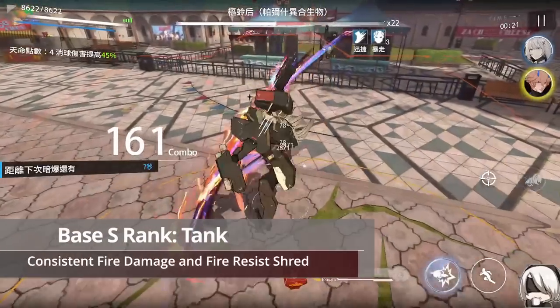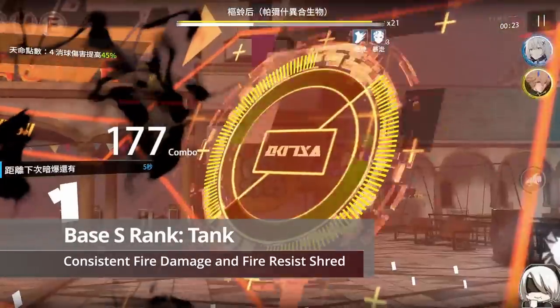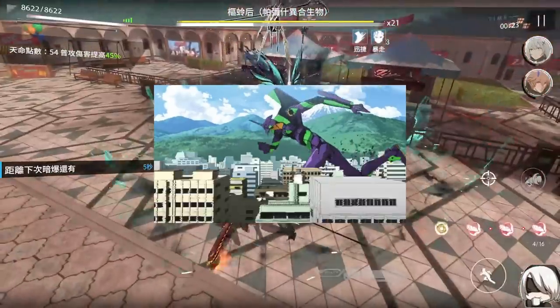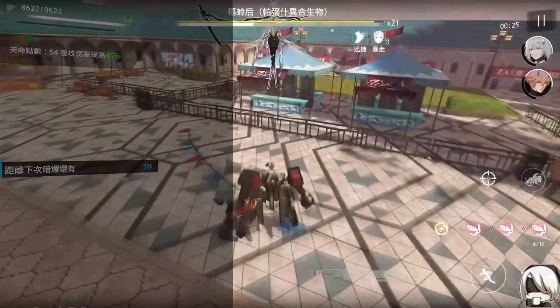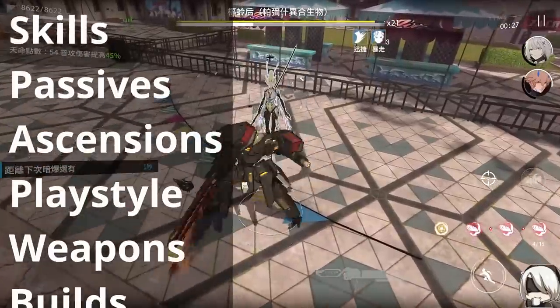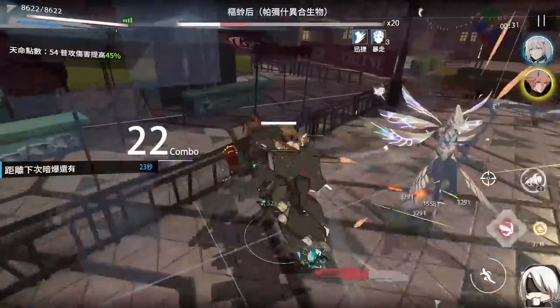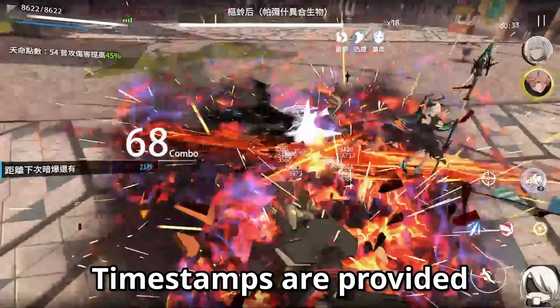Nanami Remote Star is a base S rank tank construct — sorry, I mean Omniframe — that's the first to deal purely fire damage and features fire resist shred, high damage uptime, and a mech that's so large it might as well be an Ava. In this video, I'll cover her skills, passives, ascensions, playstyle, weapons, builds, team setup, her pet, and my pull and build recommendations. I'll leave timestamps if you want to jump to a specific topic.